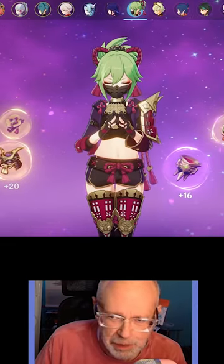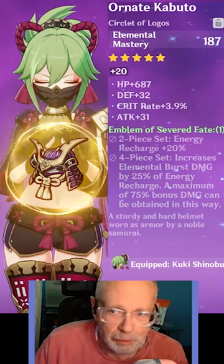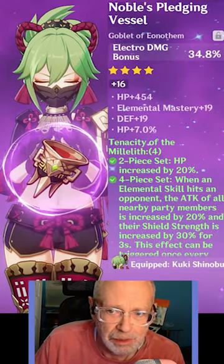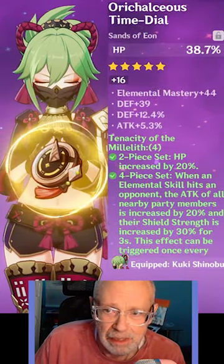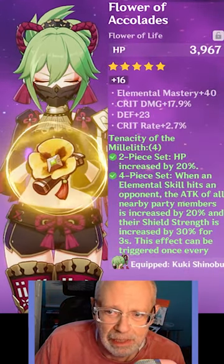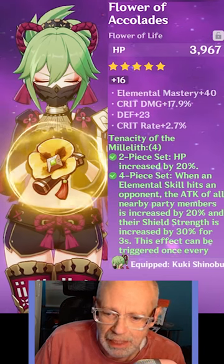Artifacts — nothing really special for Tenacity. The helmet is Emblem for Elemental Mastery. She's got Electro Damage Bonus of 34%, HP, Attack with Elemental Mastery and Energy Recharge, and HP, Elemental Mastery and Crit.